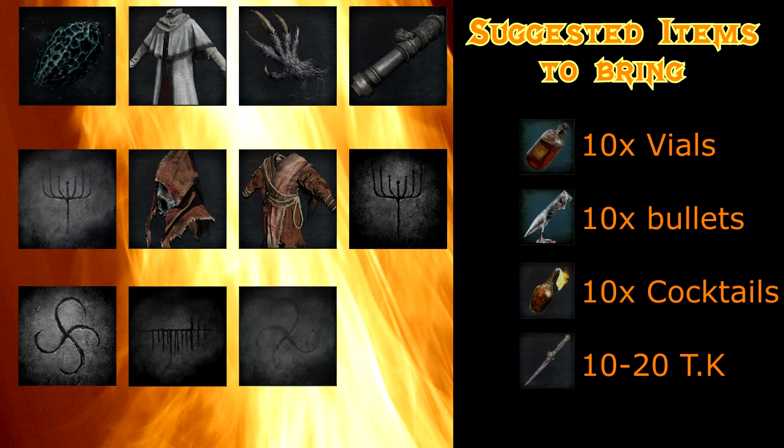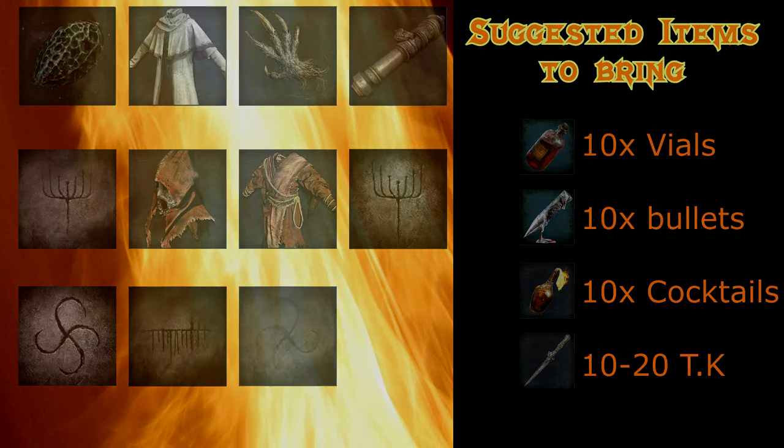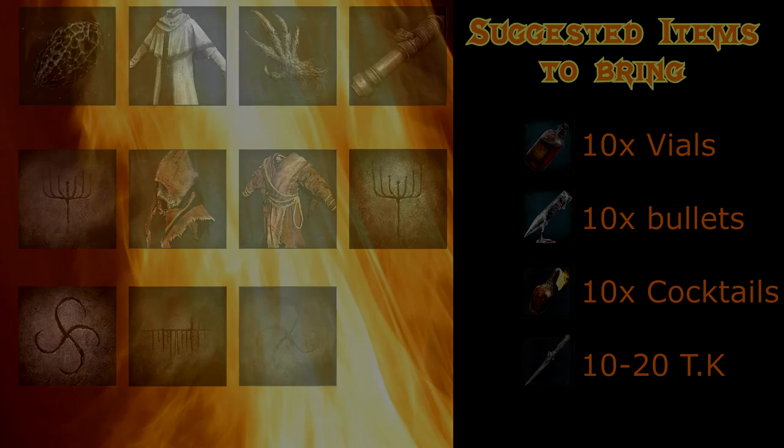I'm going to show you how to get all of those in one trip, hopefully without dying. If anything, I'll show all the shortcuts so that if you do die, you can just go through the shortcut without wasting much time. I also suggest taking cocktails and throwing knives to make a certain area much easier. Of course, if you're confident in your skill you can just go kick their ass, but if not, bring these items. So without further ado, let's do it.